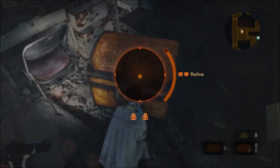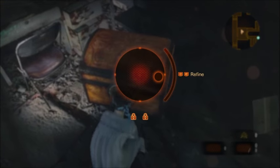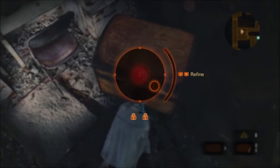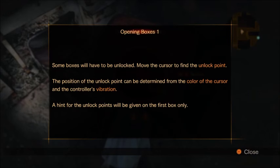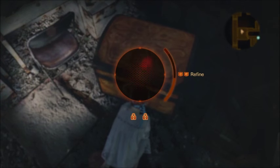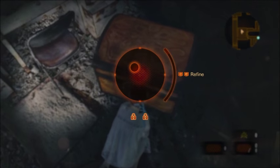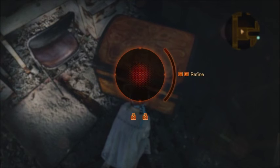Am I doing this right? Oh really, wait, what's going on? I'm gonna try this one more time. Okay so what does it say? Some boxes will have an unlock — move the cursor to the unlock point. The position of the unlock point depends on the color of the cursor and the controller's vibration. Got it right? No, I don't know how this works.